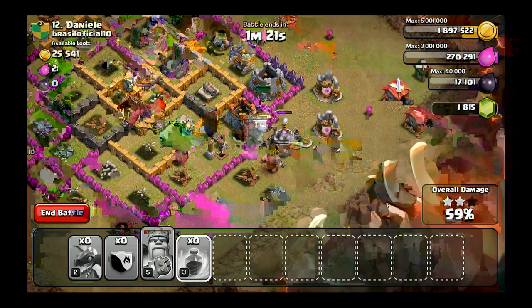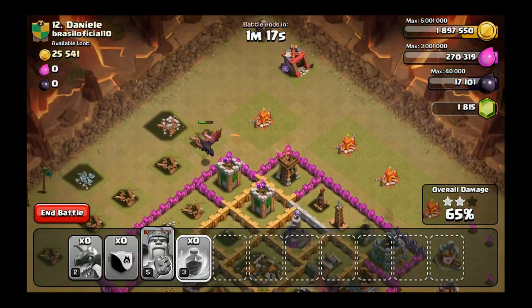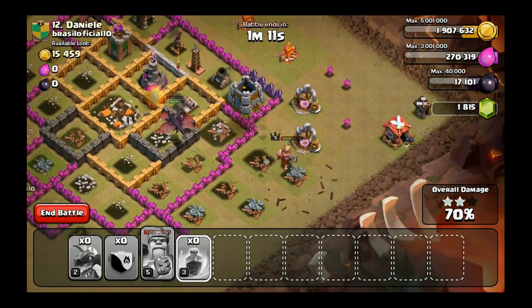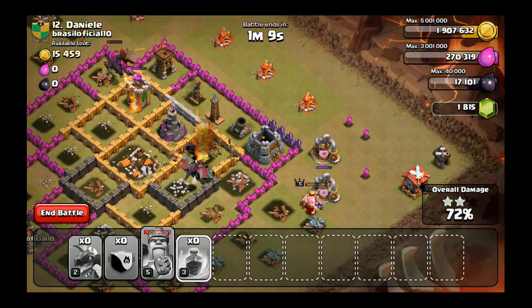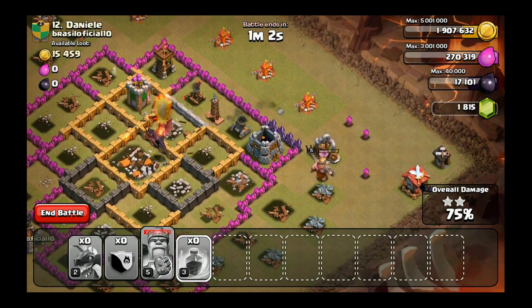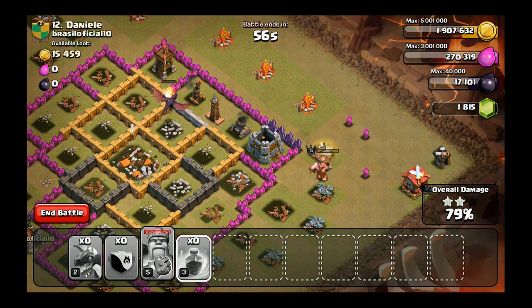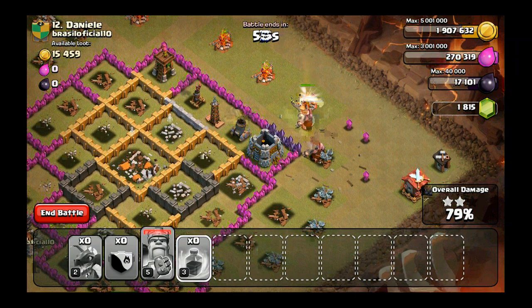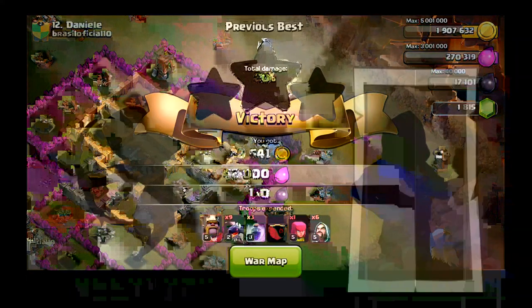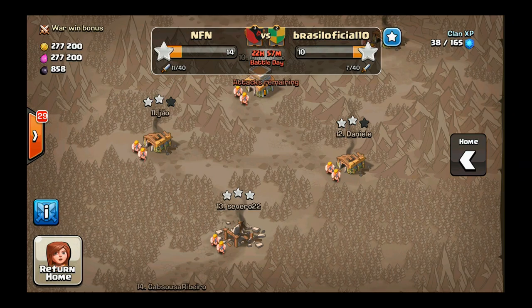I got four dragons left, one air defense — it's gonna be tight. I need my dragons to clutch up here. I don't think they're gonna get me the three star. There's two of them left, they're not going where I need them to. The dragon's choking — 79% — and there goes the king. So I got the two star, 80%. Not as good as I wanted, but not terrible. I'll take that two star.